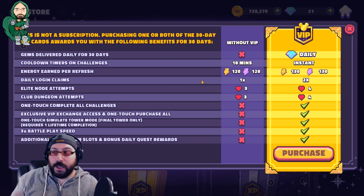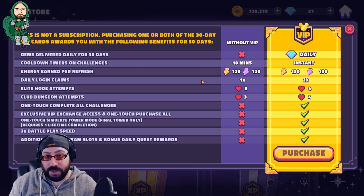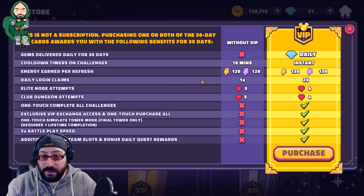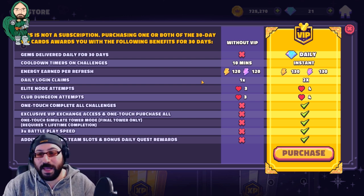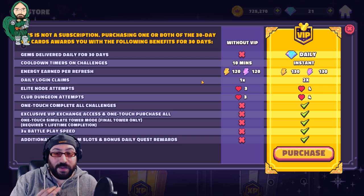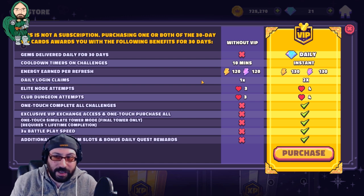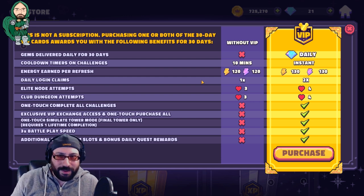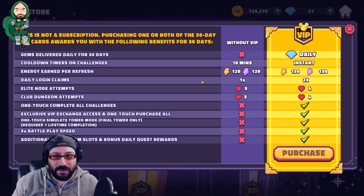Elite node attempts go from three to four. It might not seem like much, but you'll notice it over the course of a month. Same with club dungeon attempts — getting an extra attempt helps you progress further and reach level 20 faster. Tiny little paper cuts of value that accrue over time and really turn into good stuff. Then there's one-touch complete all challenges — time saving. Exclusive VIP exchange access where you can sometimes buy character shards — it's gem-related, so it's whale territory, but if you're a whale, it's crazy value. You can also buy costumes in there, which are completely cosmetic. One-touch purchase all is a nice feature if you're already a whale.